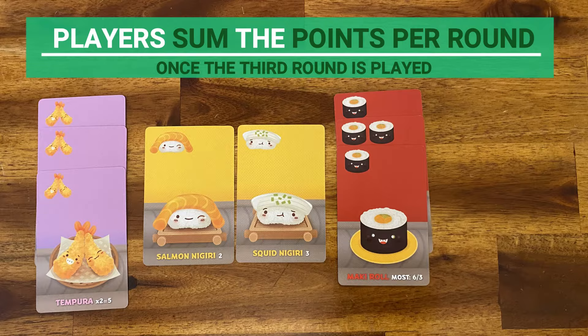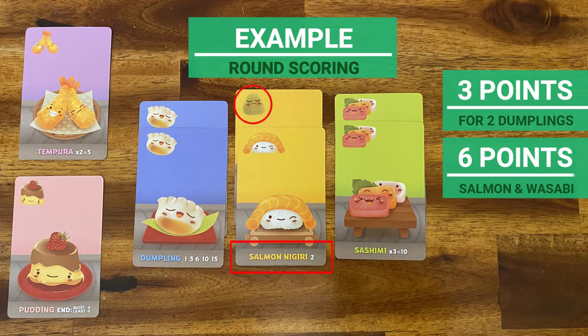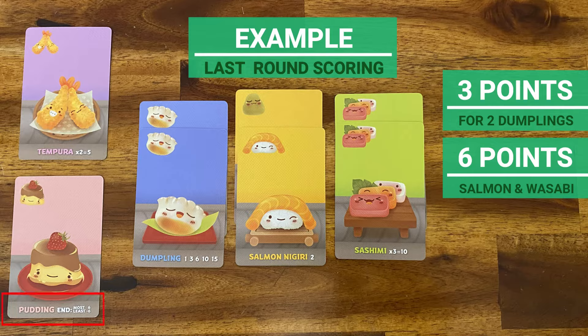For a round scoring example: the player scores no points for tempura as there is no pair of them. He has two dumplings, which gives him three points. A salmon nigiri dipped in wasabi gives six points, and no points for sashimi since you need three to score, giving a total of nine points for this round. If this was the last round and this player had the fewest puddings, he would get minus six points, totaling three points for the last round.